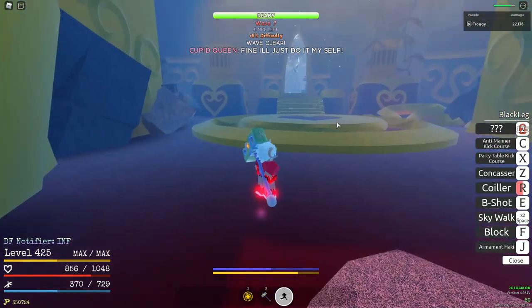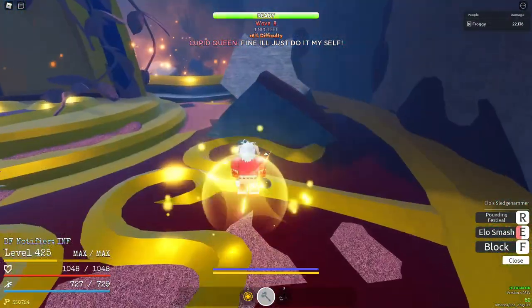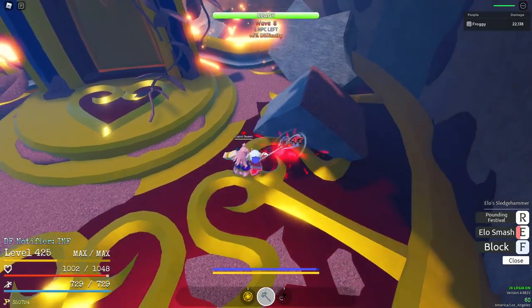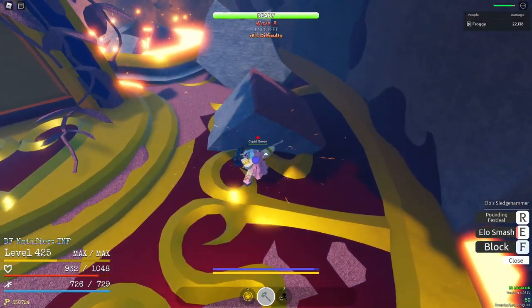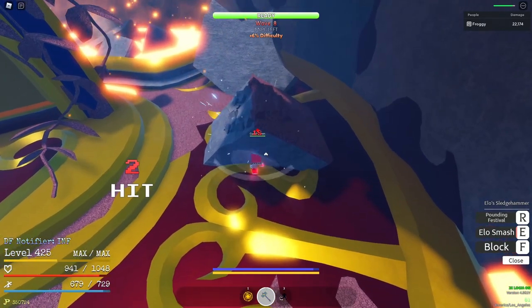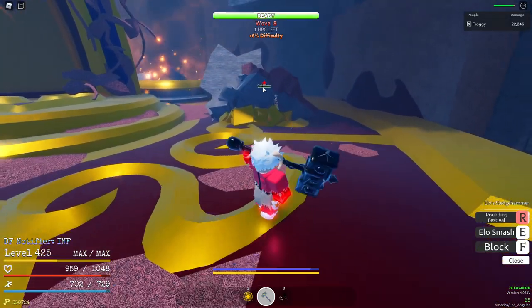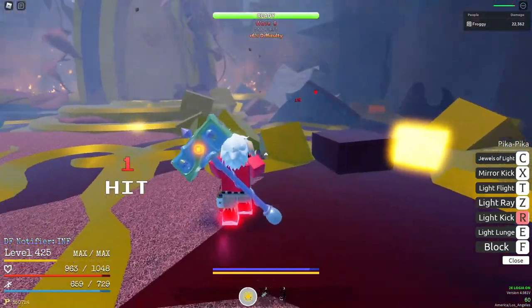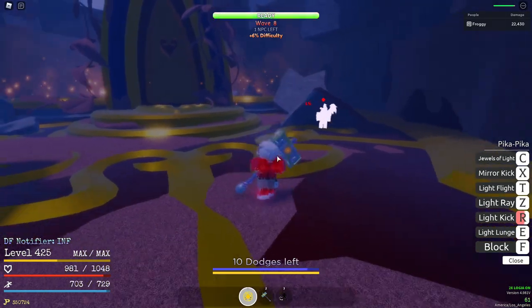Basically the timing is: fly as soon as the doors open fully, count to three in your head, and you should be able to ult him perfectly. This method takes a little bit to get down, but once you get it down it is super duper fast. If you have trident or Elo hammer, just pound them in this rock.